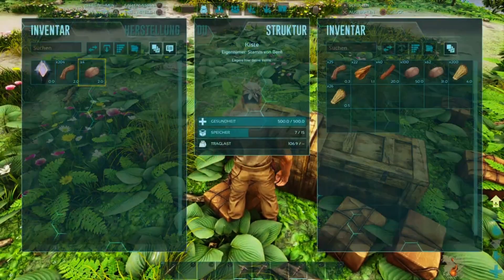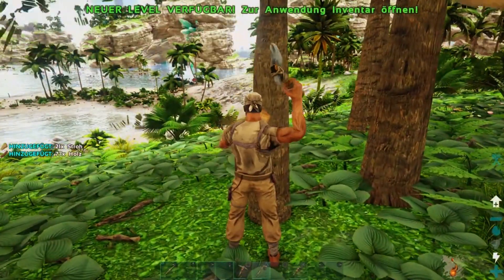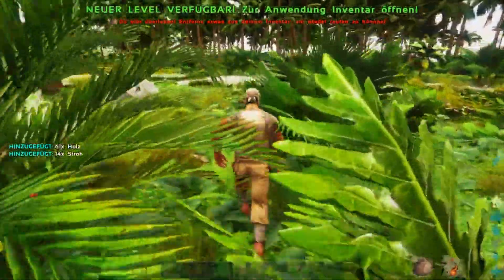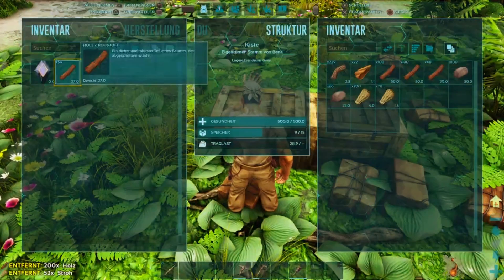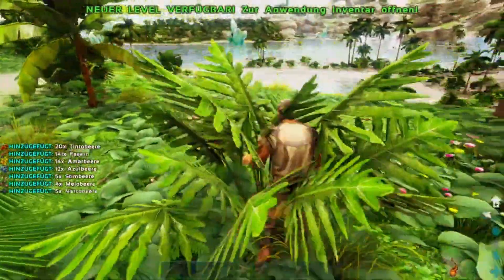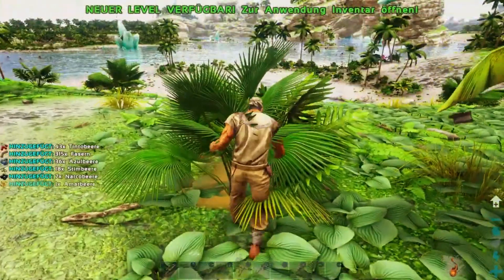Alles klar! Jetzt noch ein bisschen Holz sammeln. Für den Anfang reicht es auf jeden Fall, wenn man erstmal grob farmt. Holz, Stein und Stroh sind die wichtigsten Sachen, bis man das nötige Level erreicht hat, um eine Holzbasis zu bauen. Stroh ist nicht wirklich sicher – für die meisten Dinosaurier ist eine Strohhütte ein kleiner Witz. Das ist wie der große böse Wolf und die drei kleinen Schweinchen – die brauchen nur mal pusten und die Hütte ist weg.